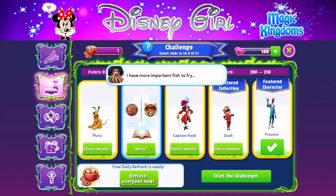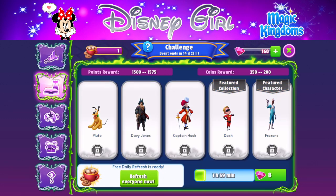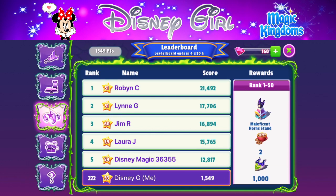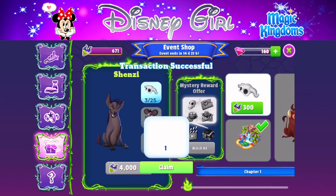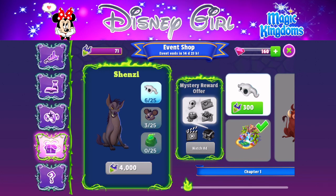My main kingdom is doing really well, though I'm missing some Incredibles characters. Frozone, my featured character, is maxed out, Dash is also maxed out, and I'm working on Jack-Jack who was at level nine. He was the featured character in a previous tower challenge — back then it was just one character, not multiple, so it was a bit easier. Shenzi's skull token costs 300 event currency, so I'm trying to purchase as many as I can.